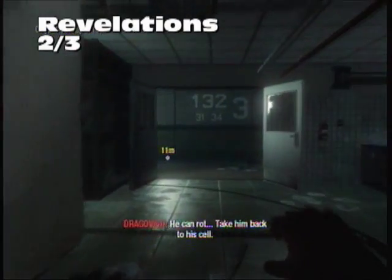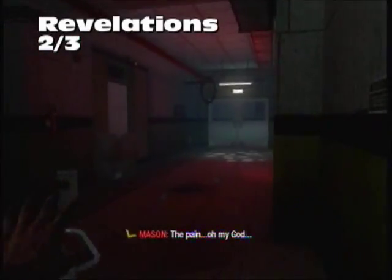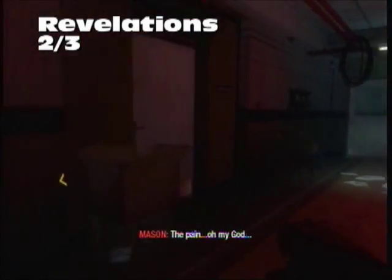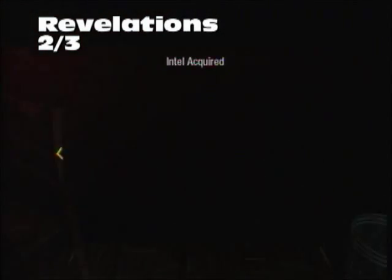Revelations, 2 out of 3 — kind of in this hospital-like area. Look for 1, 3, 2, 3 — then move down to the right. Sitting in a trash can will be the second Intel for Revelations.